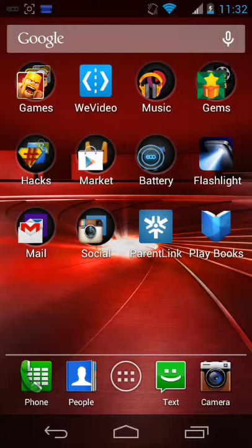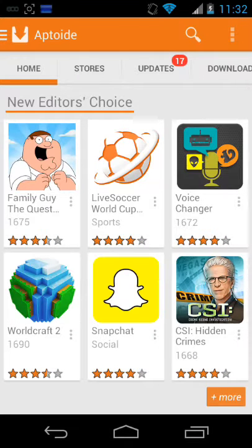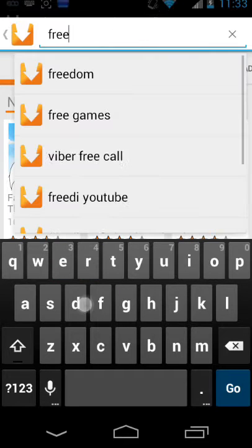I'm going to show you guys how to make this work. All you want to get is the app Aptoid. For all you guys who don't have it, I will leave a link in the description for the download. All you want to do is open up Aptoid and then search Freedom.